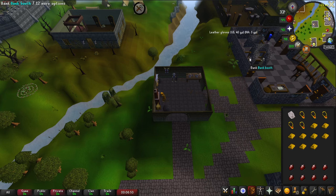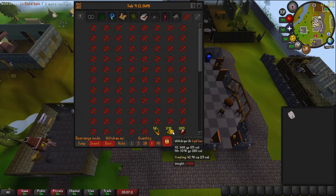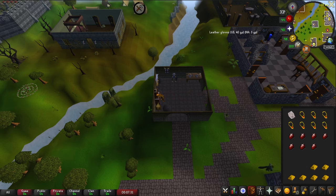A ruby necklace is made by using a gold bar and a ruby with a necklace mold on a furnace. It requires a crafting level of at least 40 and grants the player 75 crafting experience once it is made. The ruby necklace can then be enchanted into a dig site pendant, after learning the enchantment spell from one of the archaeologists found in the cleaning area in the Varrock Museum.